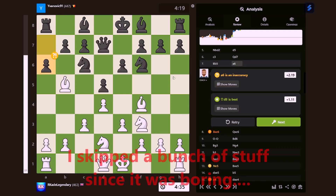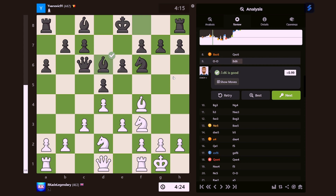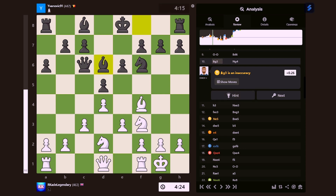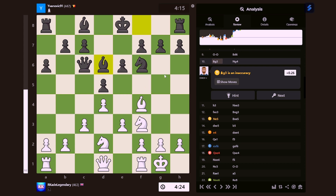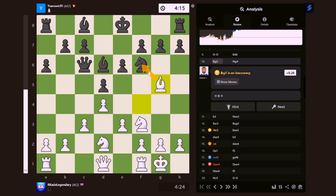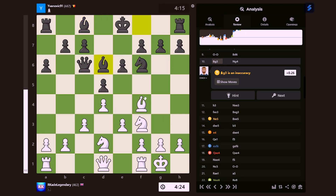If you can just strangle the opponent, then you've got power. I castled as well. Then that guy was trying to push my bishop away — that was a mistake, I should have taken instead. I could have done something like pinning the knight, but I'm not sure what I'm pinning the knight to — there's literally nothing I'm pinning the knight to. So that's an inaccuracy as well.